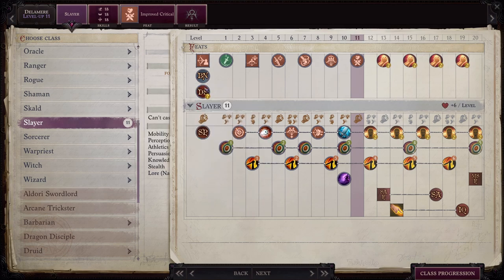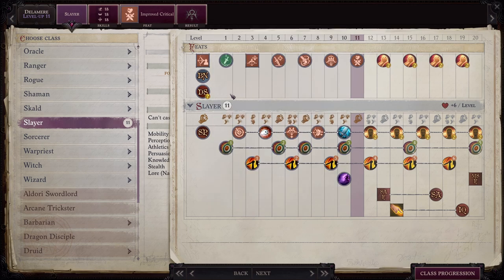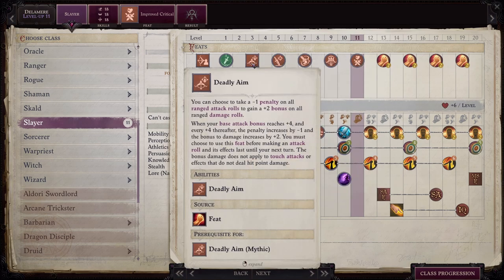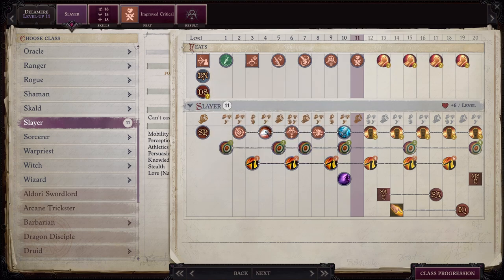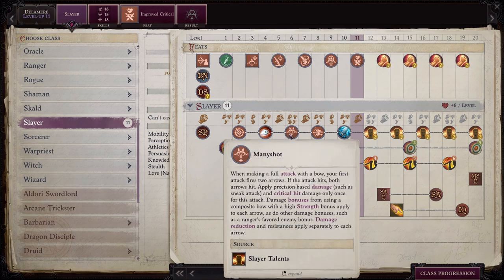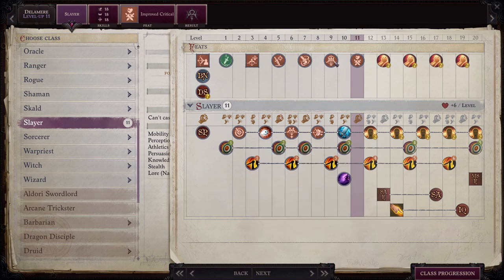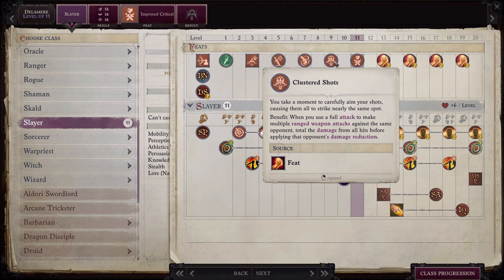For her background, she has none, and while the deity slot seems empty, you can pretty much tell from dialogue with her that Aristotle is the person she worships. The feats they start her with are point blank shot, weapon focus longbow, precise shot — all very good, all needed — deadly aim, accomplished sneak attacker. They gave her Canny Observer, which I wouldn't have done even though I love perception; I think she gets enough and it's kind of a waste of a feat. She also has Many Shot, which is absolutely fantastic for an archer; Point Blank Master ensures that you don't provoke attacks of opportunity when firing in front of people — absolutely fantastic. And then Cluster Shots, which is going to help you do more damage and is a great choice for her.